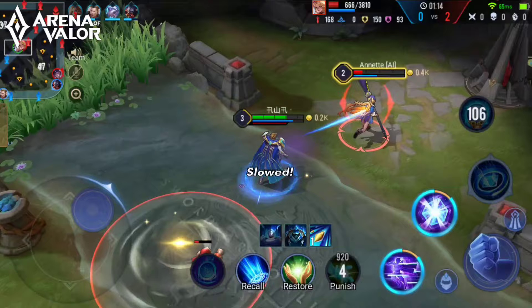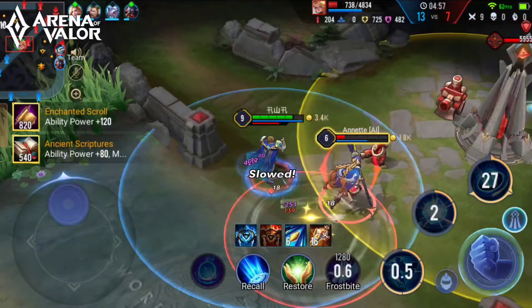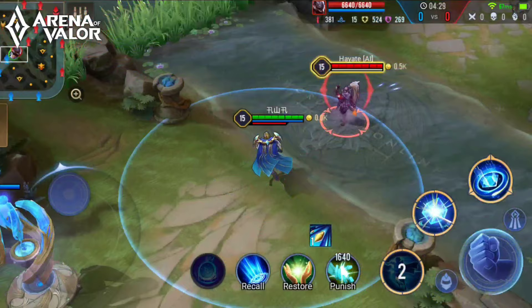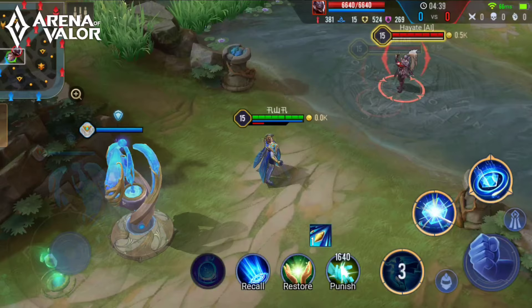After using this ability, his next normal attack within the next five seconds will be enhanced — he will have longer range and deal additional magic damage while reducing the movement speed of the target by 40%. If he attacks while in a different dimension, the effect will be cancelled immediately. When his dimensional energy is full, this ability is further enhanced, increasing his movement speed by 40% while restoring some of his lost HP.